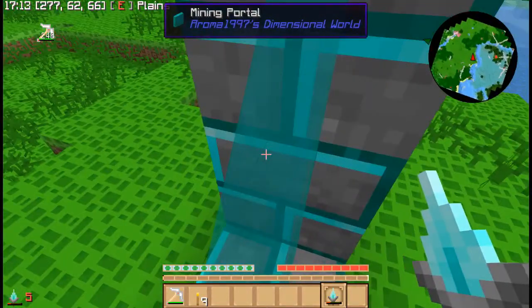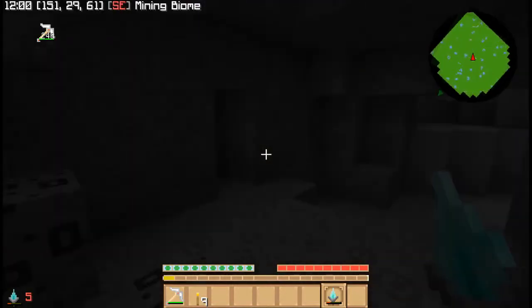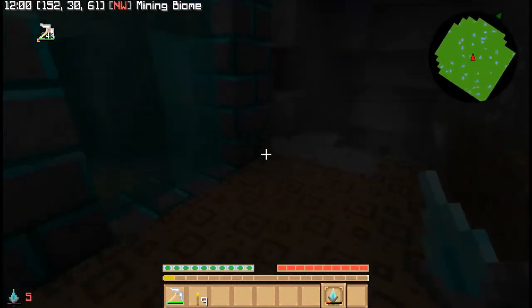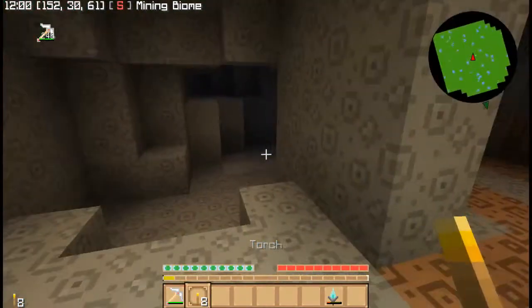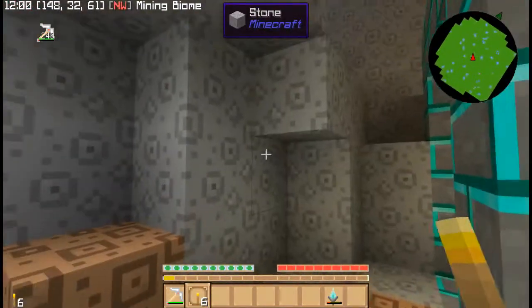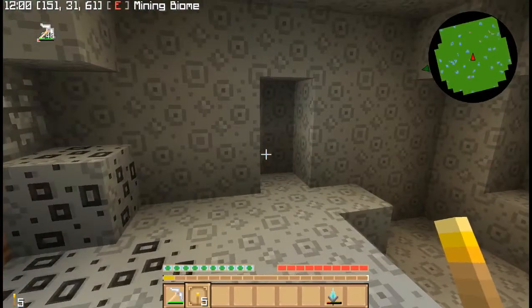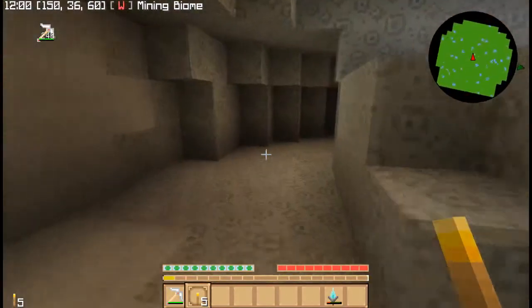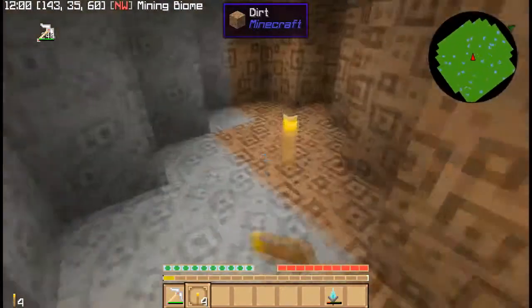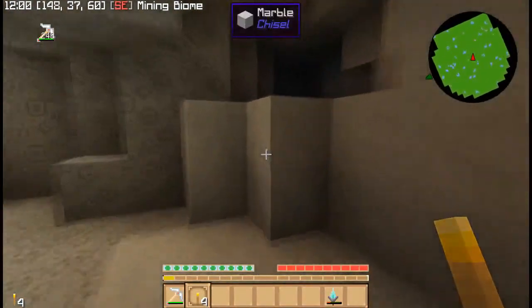You need to sneak to enter the portal, and it takes you into the world. You can end up in the tunnels or on the flat part of the world. This one took us into the tunnels. As you can see, we're already at level 61.